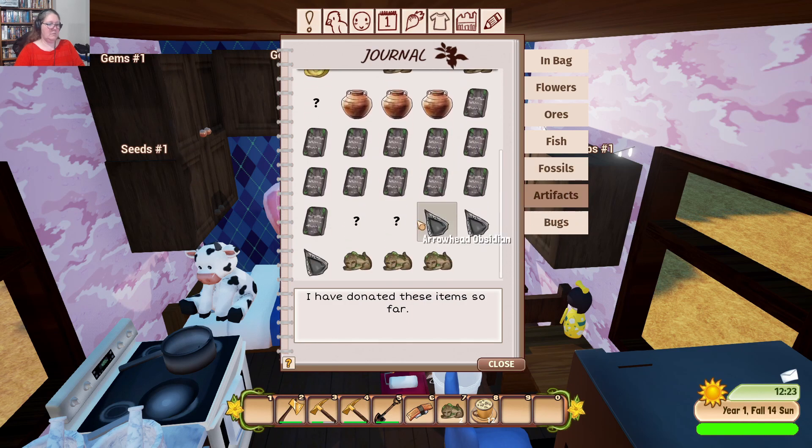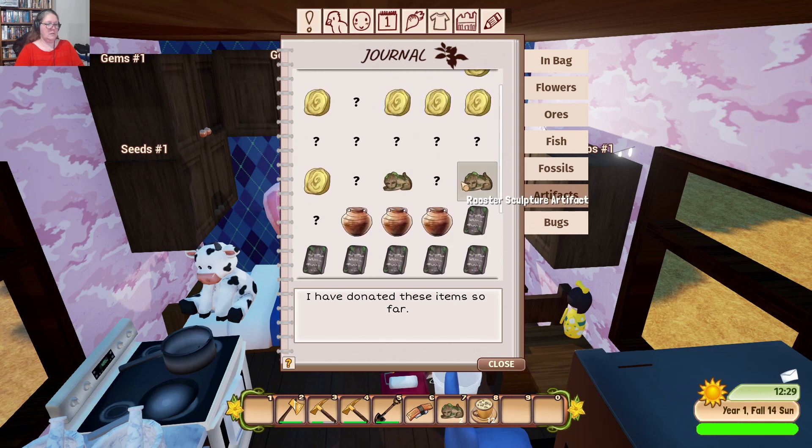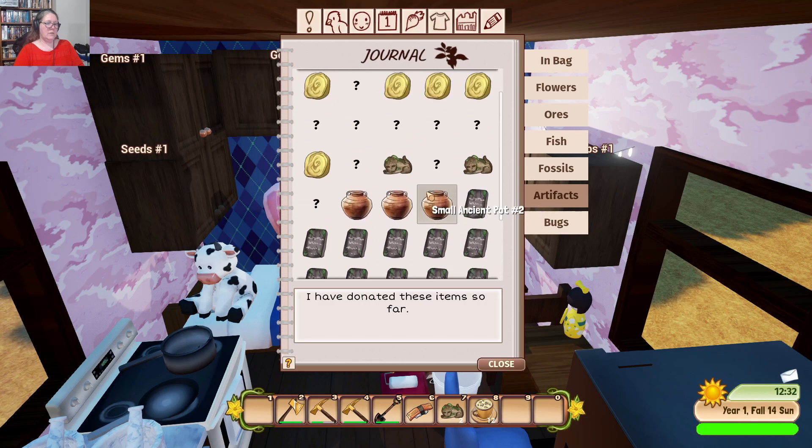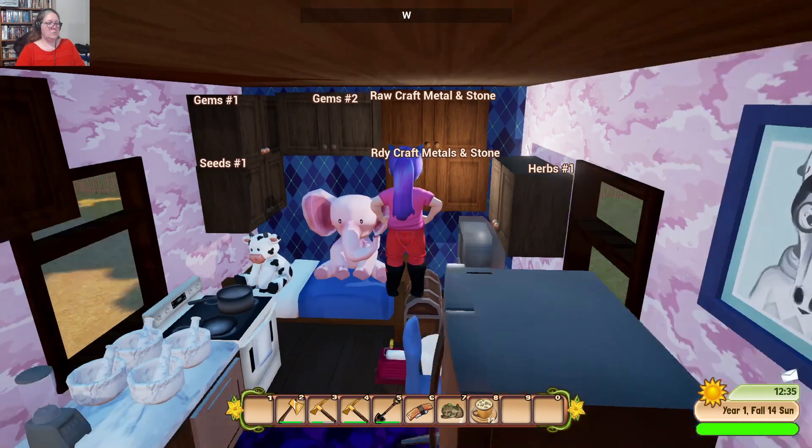Those are our statues, that's our rooster sculpture — did we return that already? Yes, so I can sell those. We have artifacts as well, so we're basically going to go on a bit of a digging spree.